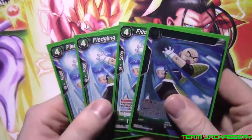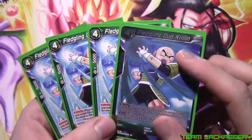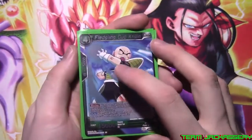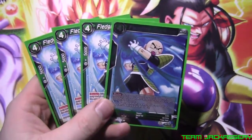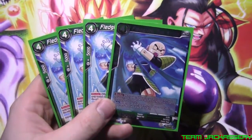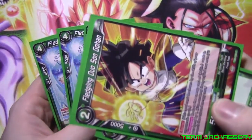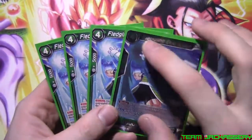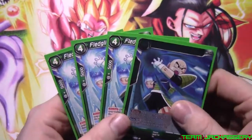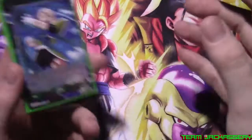Next, we got four copies of Fledgling Duo Krillin. He is a four cost, 5,000 combo, 15,000 power. Blocker. When you play this card, choose one of your opponent's battle cards and knock it out. Thanks to the Fledgling Duo Son Gohan reducing Krillin costs, if you have a couple of those out you can play this Krillin cheaply — you only have to have one green to play this one. If you have three Son Gohans out, you can play them for just a one cost, and when you play them you can knock something out, which is just awesome.